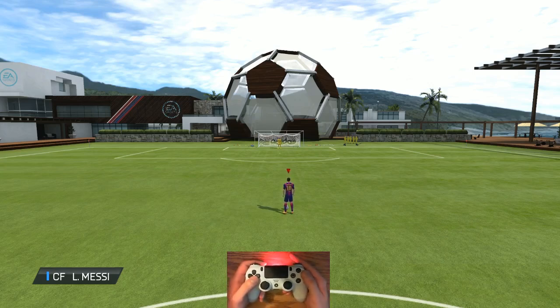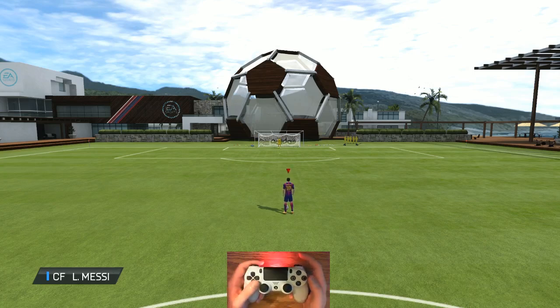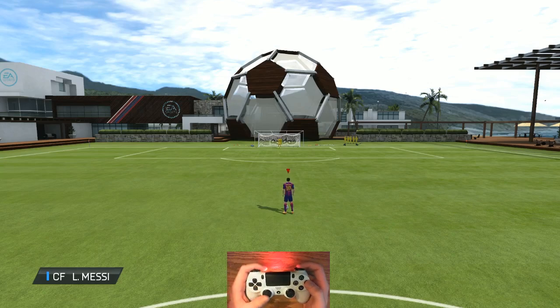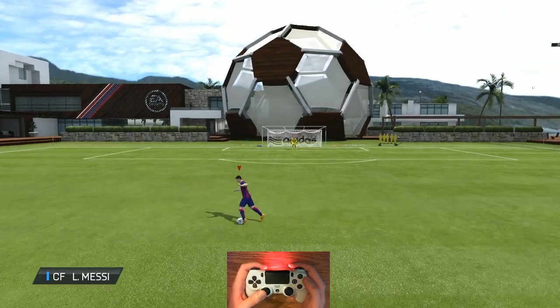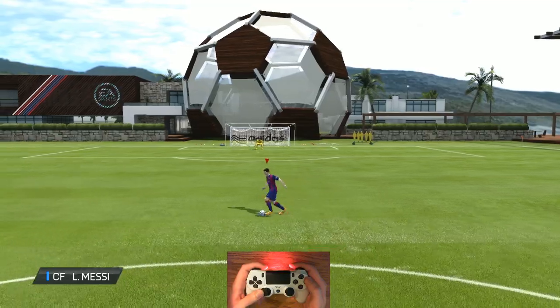Shooting is done with circle. Realistically you can get a goal with other buttons — through ball, lob, or pass — but shooting is going to be done with circle. We also have R1, L1, and L2. R1 with circle is a finesse shot, L1 with circle is a chip shot, and L2 with circle is a flare shot. Keep those buttons in mind when you're playing, depending on where you are on the field.